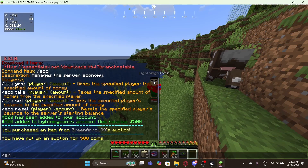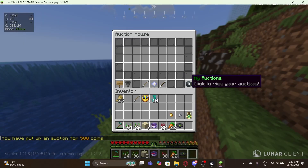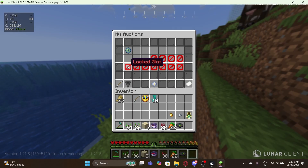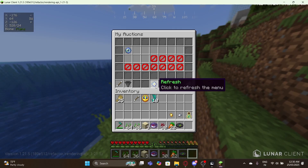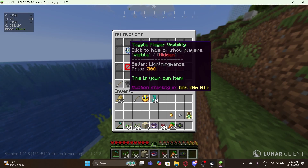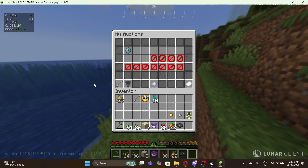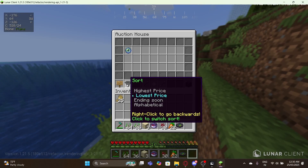If you go back to /ah and click 'My Auctions', you can see that some slots are locked — it's permission-based, so you could set up rank perks to unlock slots for paid ranks or in-game currency. You can refresh the menu, sort it, and you can also cancel an auction to receive the item back.